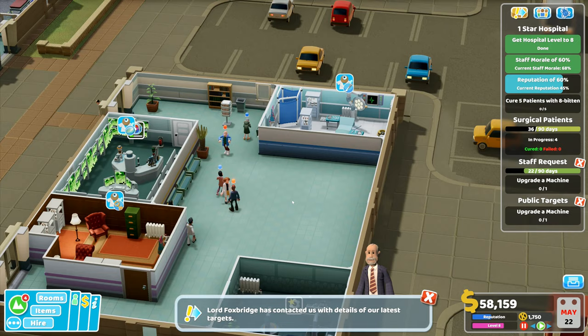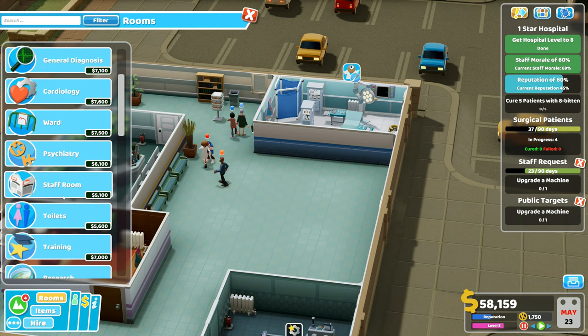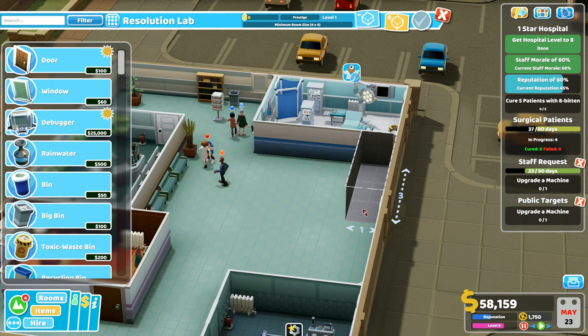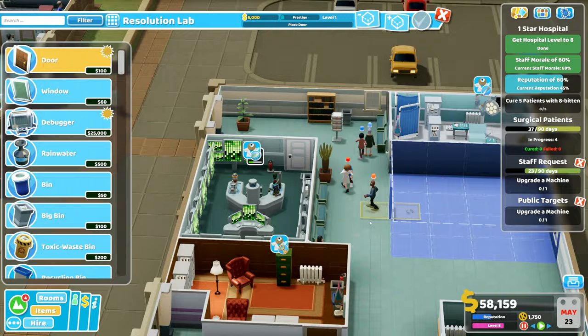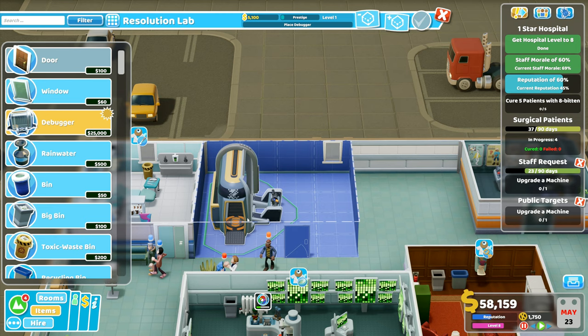Upgrade the Deluxo Luxe - that's why I waited! We also need an injection room, and we want the eight bitten room - the resolution lab. I've never made a resolution lab before. It's a four by four - we'll put you there, coming out here. I've got space for three in there - put the door on here. That is a scary looking contraption - that's the debugger!